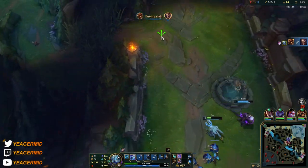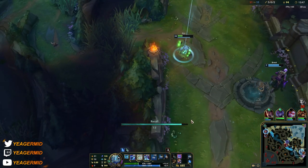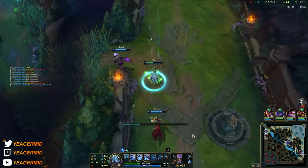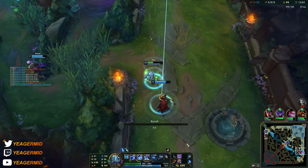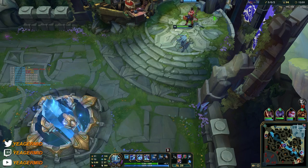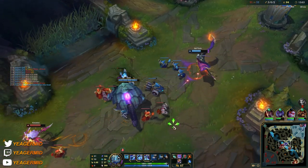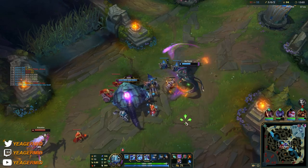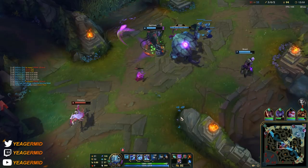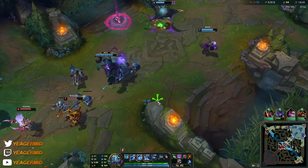You can see I used the E to block incoming damage — he can't target me and anything he throws just misses. I also did the Q+R combo I told you about: you hide the animation of your ultimate with the Q by using them at the same time. Even though they know the ultimate is coming, they'll have a very hard time seeing when and in which direction it's going, making it really hard to dodge.